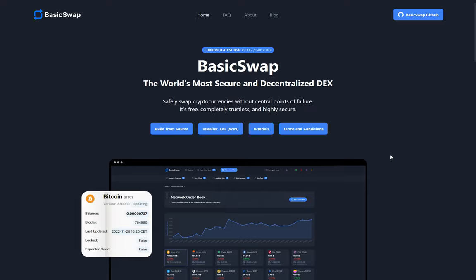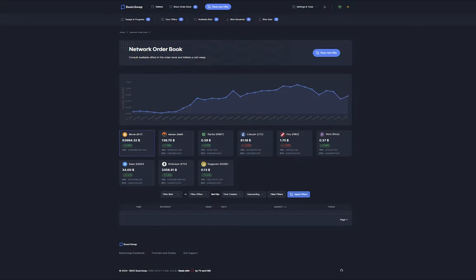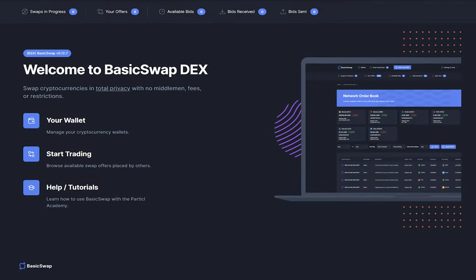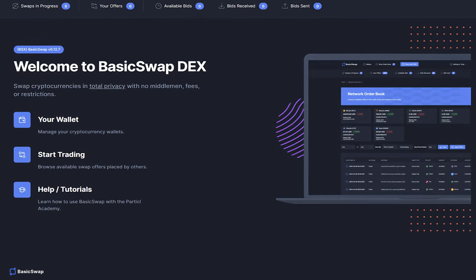Decred integration on the atomic swap exchange Basic Swap is almost completed, with adapter signature swaps working on mainnet between Monero, Litecoin, and Particl. More testing is needed before the official release. The current version is available on the dev branch on GitHub for testing. Once all tests are passed, Decred will be officially added to Basic Swap and users will be able to update and enable it.